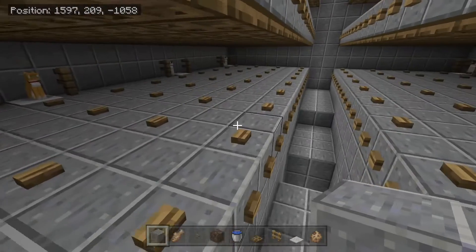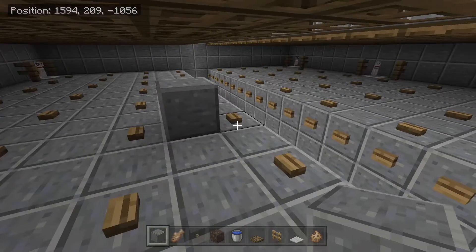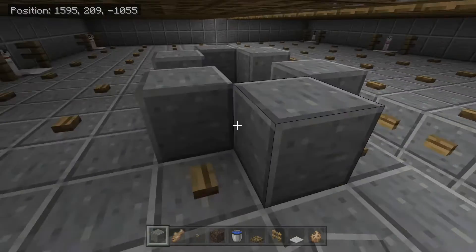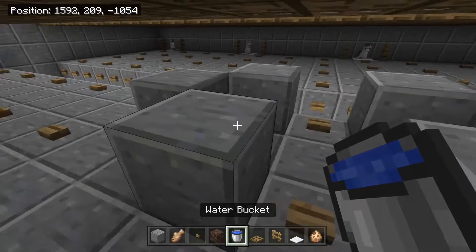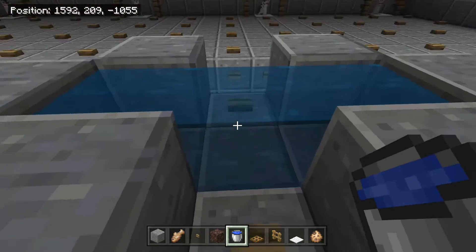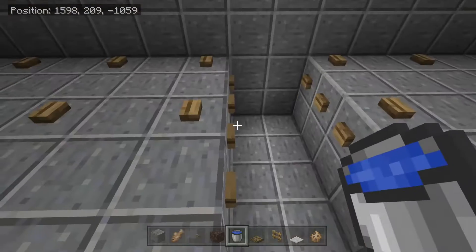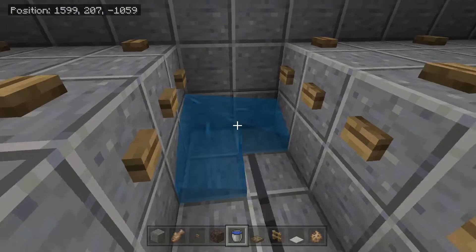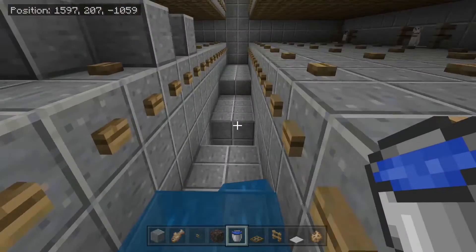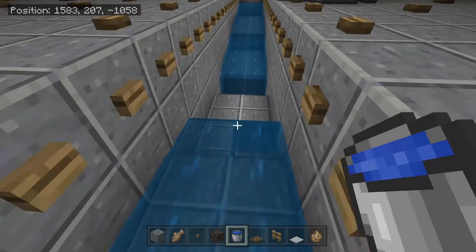Come down here and create an infinite water source. Place a block right here, two blocks like this, two blocks like this, and a block right here. Take your two water buckets and place one on each end. You can grab from the center block and it'll always be a water source. Come to these edges and place two buckets of water on each side and they should flow into the end.